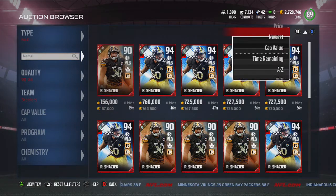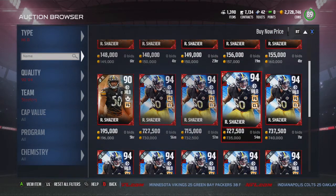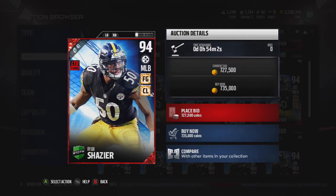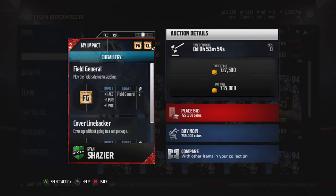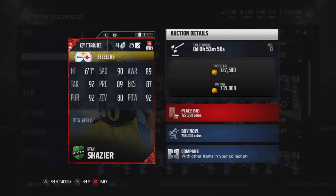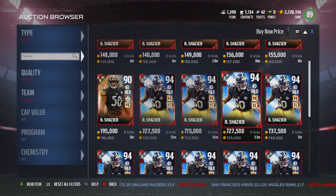Let's get on to the heroes. First we have this limited Shazier going for 730k — that's a lot of coins. He has some nice chems: Field General, Coverage Linebacker times two, and I think Field General second tier and Coverage Linebacker second tier both give you plus one speed, so this guy could have 92 speed. Ryan Shazier always has great user cards because he has good speed, good block shed, good hit power and strength.